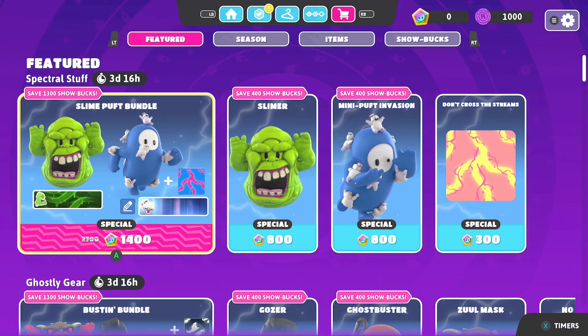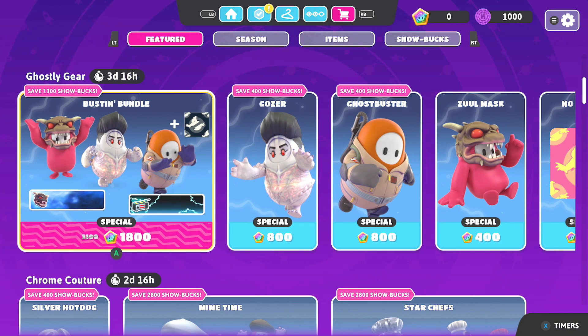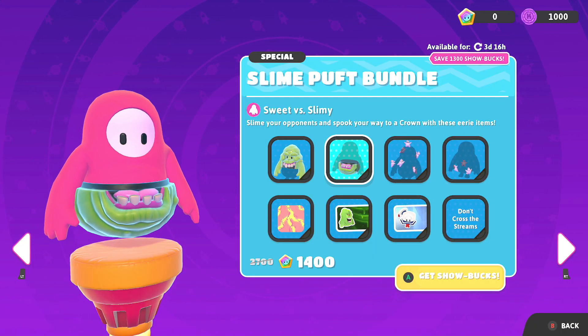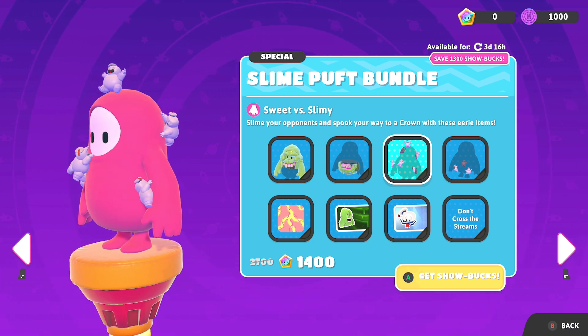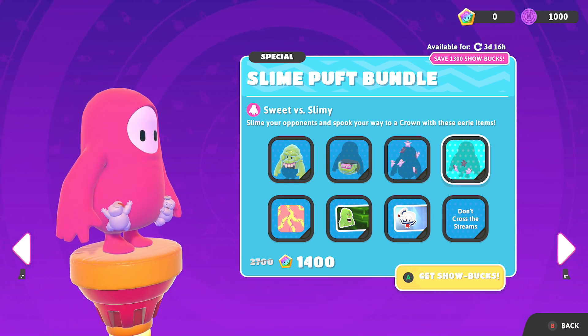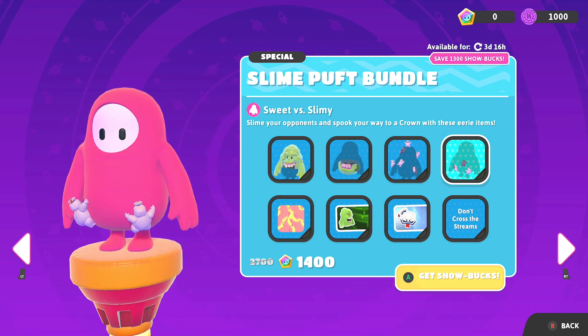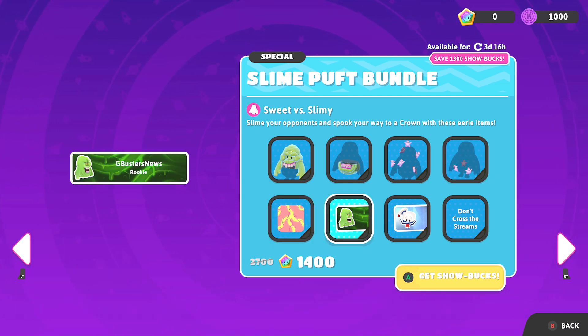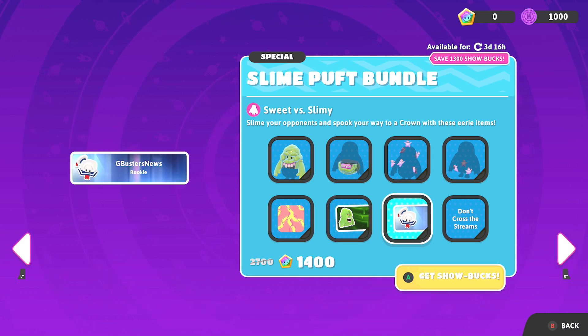These cosmetics you can either grab individually or as part of bundles. Taking a look at the Slime Puffed Bundle, which allows you to dress up as either Slimer or appear as if you're getting attacked by the Mini Puffs. Both contain a top and bottom portion. You can also choose to be covered in a Proton stream graphic, and there are banners featuring Slimer and the Stay Puft Marshmallow Man, along with a 'Don't Cross the Streams' nickname.